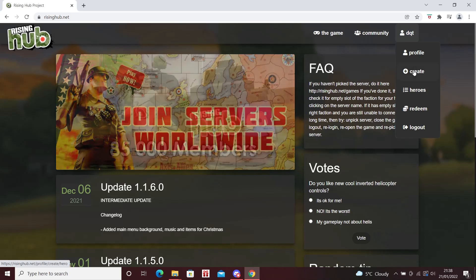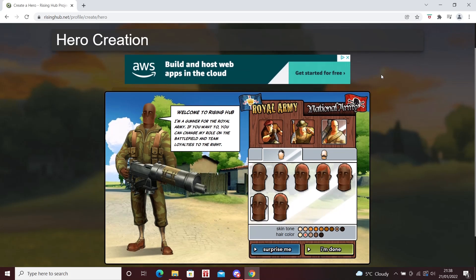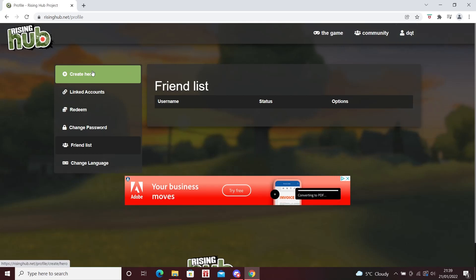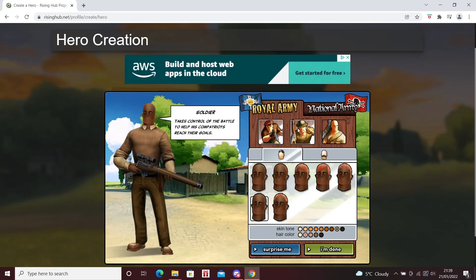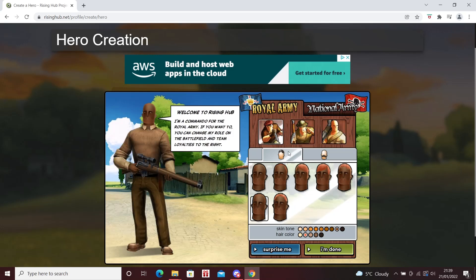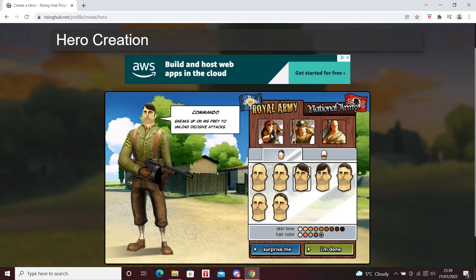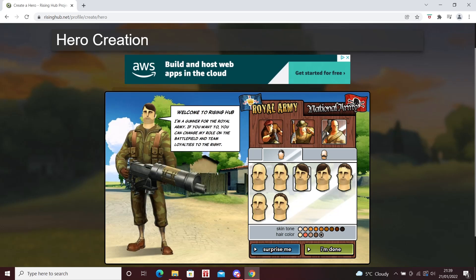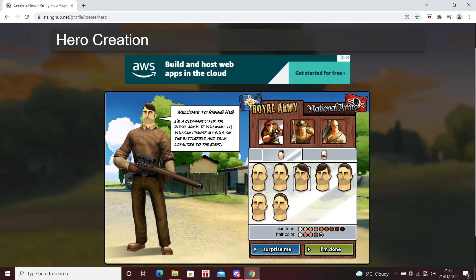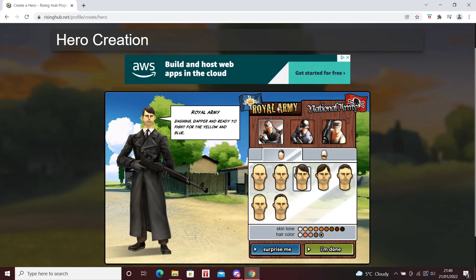After everything's linked, you're now able to create heroes. I'm going to show you two ways to get to that screen. If you hover over your name on the website there's a 'create' section, and you can choose between Royal or National and do the standard stuff — skin color, hair color, facial hair. If you go onto your profile there's also another button there, and you can see all the classes you can choose from.